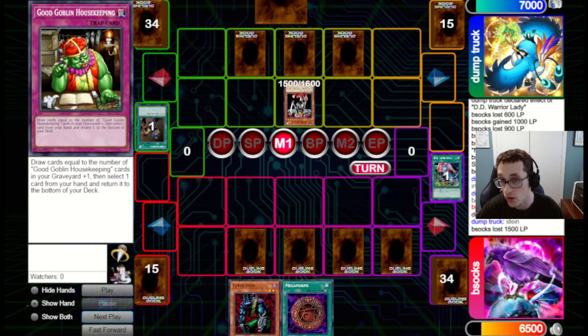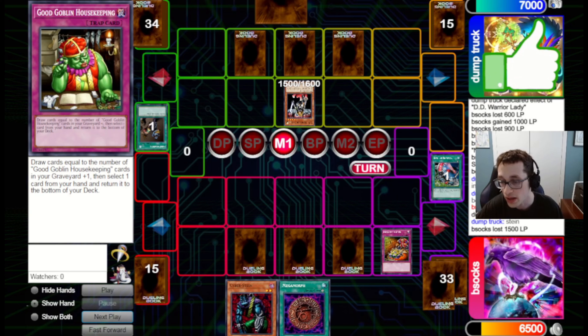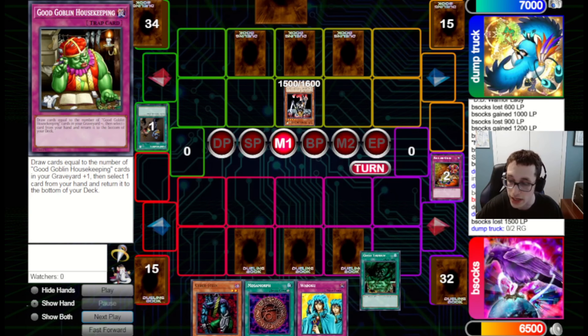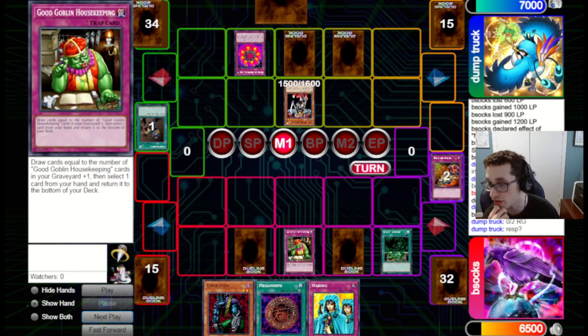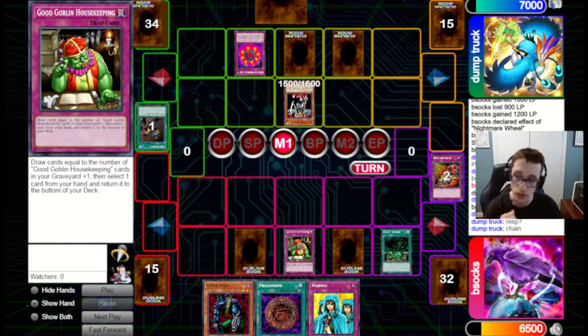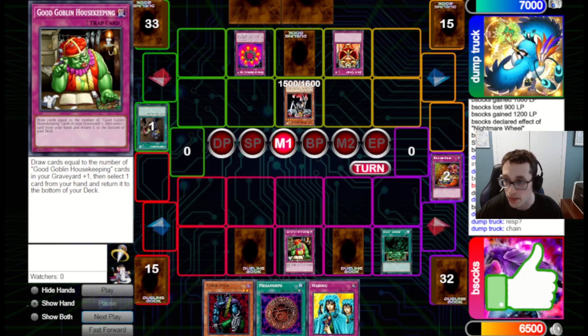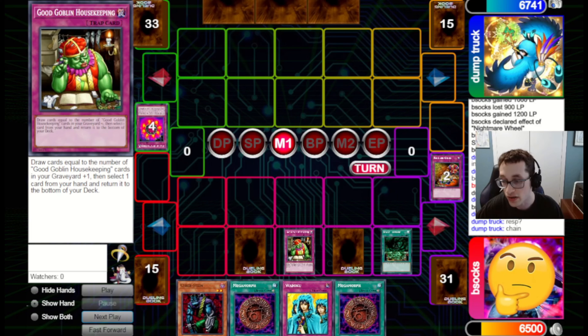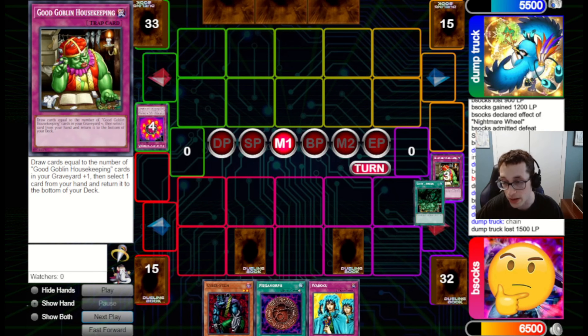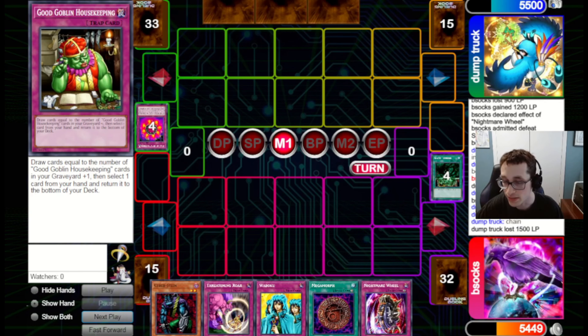They set three and pass back. We draw a Megamorph, which is pretty decent — it enables us to go for our OTK a little bit. We do Reckless Greed now, go for the Trunade, and they've got a Ring of Destruction on the Warrior Lady, which is awkward. We do have some draw power in the form of Good Goblin Housekeeping. If we can draw into a Poisoned Old Man, we can actually get back into this game. Unfortunately, we just draw another Megamorph. Having two Megamorphs is kind of redundant. We're down to 5,000 now.